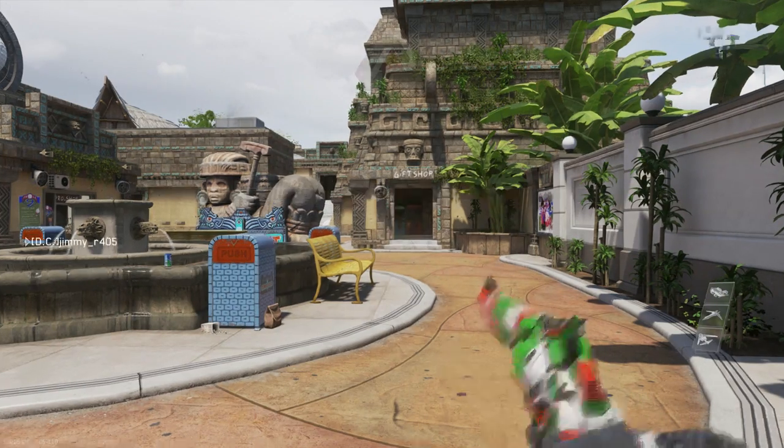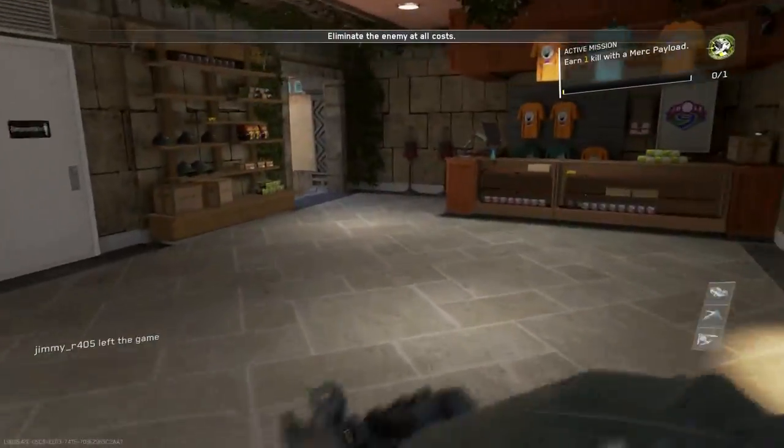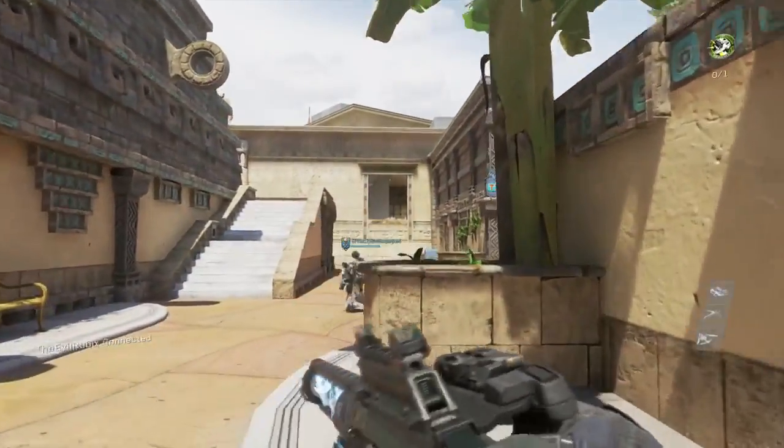Yes, it's that time again — new DLC weapons have dropped in Infinite Warfare. The DLC weapons are the G-Rail and the Stallion. The Stallion is a pistol, and the G-Rail is an assault rifle.